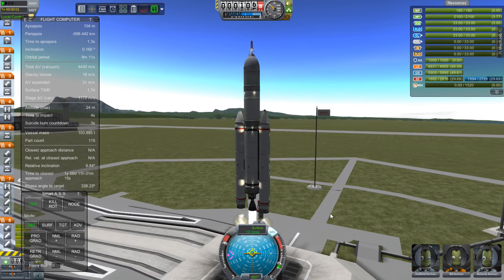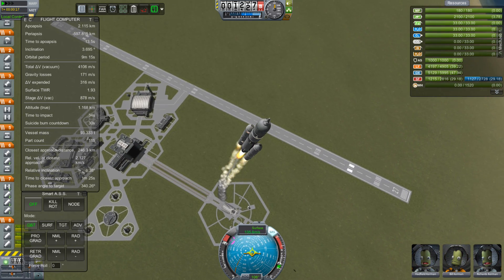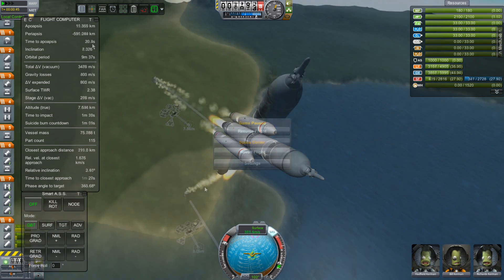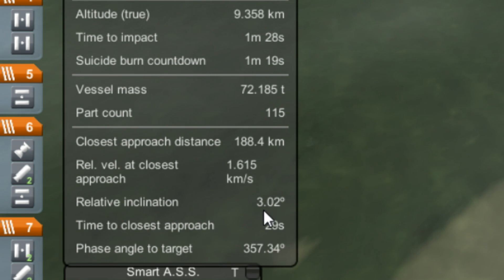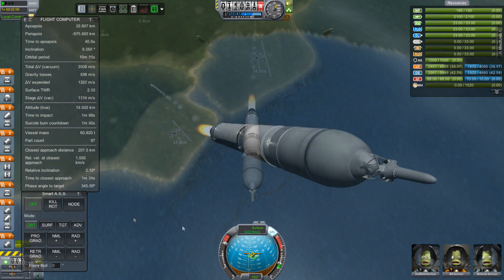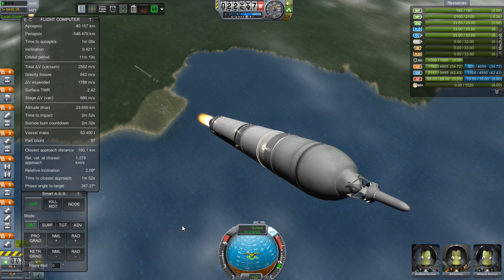We have liftoff. Now that we're on our way, look at a few useful displays in the user interface. I'm using MechJeb, which is a bit more customizable than Kerbal Engineer — either one works, or if you're using stock this data is still available, just harder to get to. You want to watch your relative inclination to the target and try to bring that down to zero. You'll also want your close approach distance, apoapsis, and time to apoapsis. Time to apoapsis is particularly important because you need enough time to go to the map and set up a maneuver node.